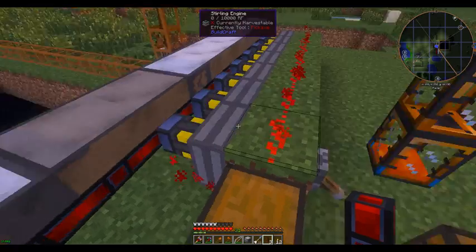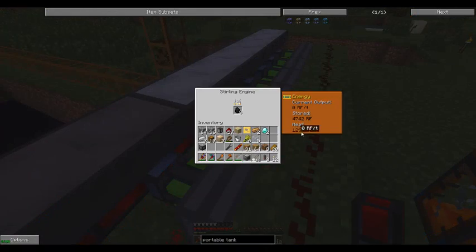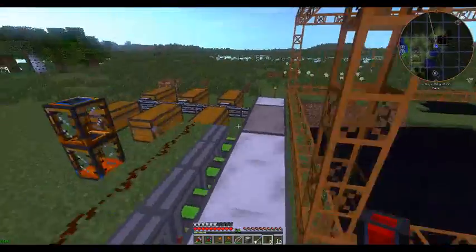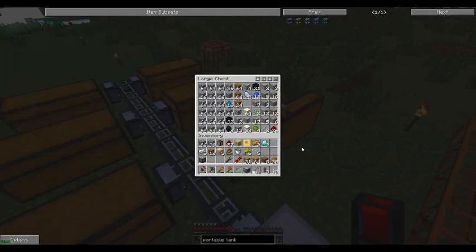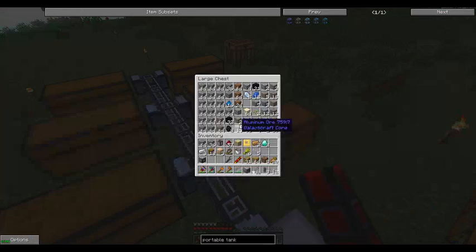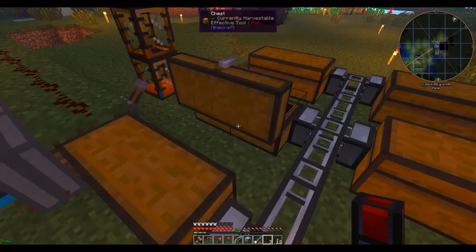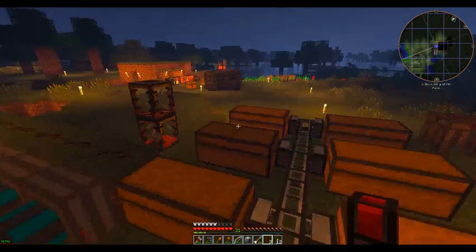The quarry is stopped. Just as well we got here in time because these sterling engines are starting to overheat. So this quarry has reached bedrock and it's now full of energy. We have a whole lot of copper, some silver, some obsidian, a bunch of dirt, some lead, lots of limestone. It does not look like we have found any gold. Fair enough — we'll just have to try again.